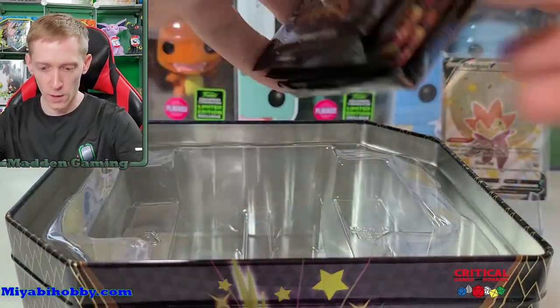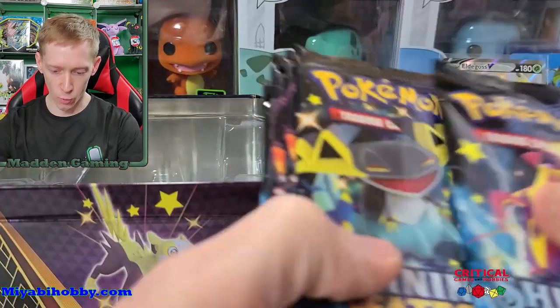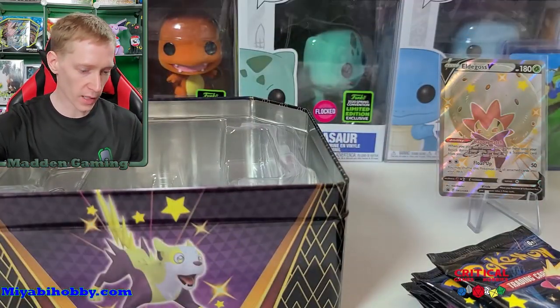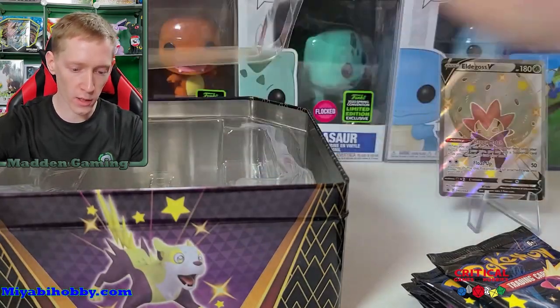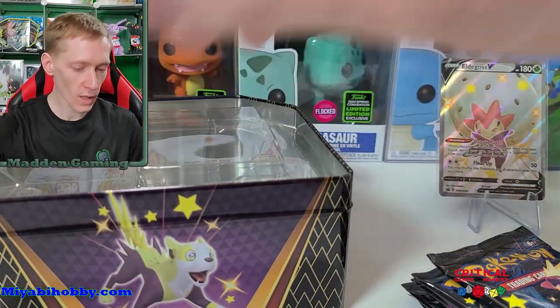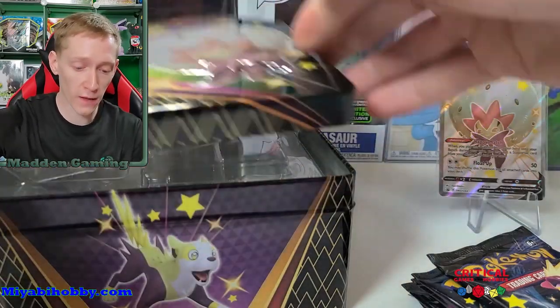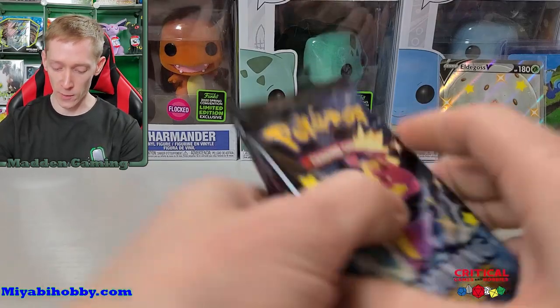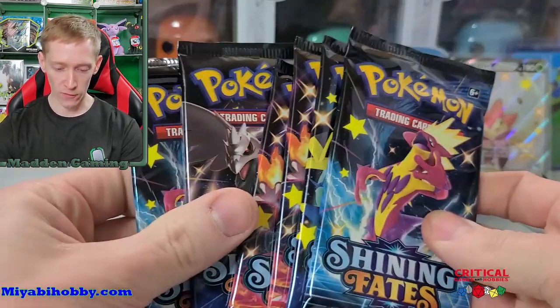We'll put it on a nice stand and we should have six packs in here — one, two, three, four, five, and six. Let me get this tin out of the way and we can get started. Hopefully we can get some awesome pulls. The ETB I opened the other day had some very nice pulls, so let's hope we can get plenty more shinies out of this opening.